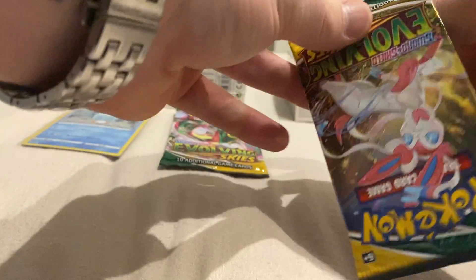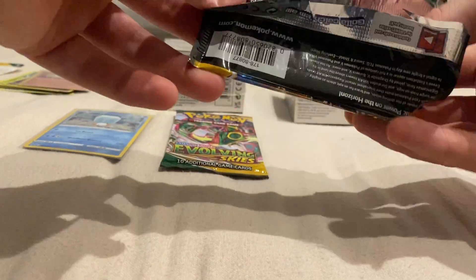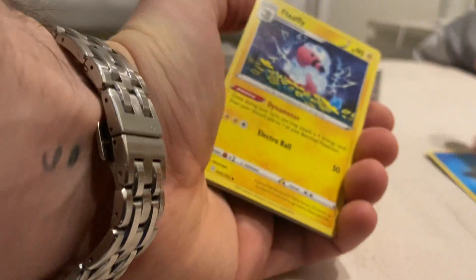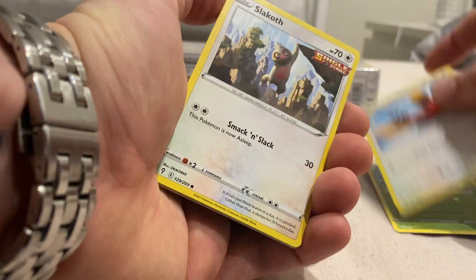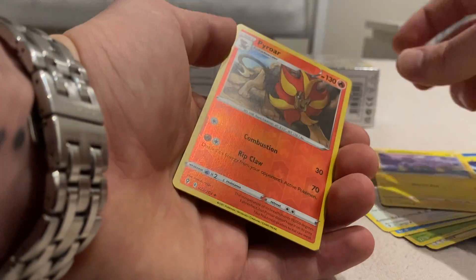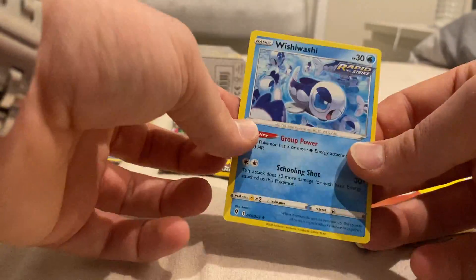Next pack. I'm trying to be a little bit quiet - I've got my little man asleep at the moment, so I can't be talking too loud. We've got a Flaffy, which has been a really good card. Skiploom, Fletchinder, Slakoth, Gossifleur, Love Disc, Fletchling, a Chinchow, a Reverse Holo Pyroar, and a Wishiwashi. Nothing too crazy yet.